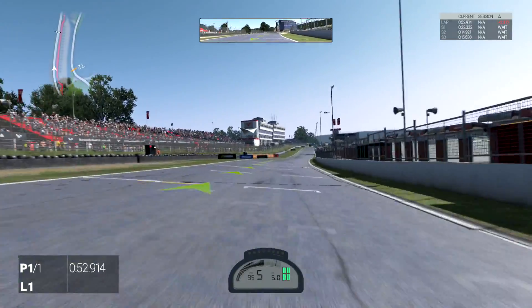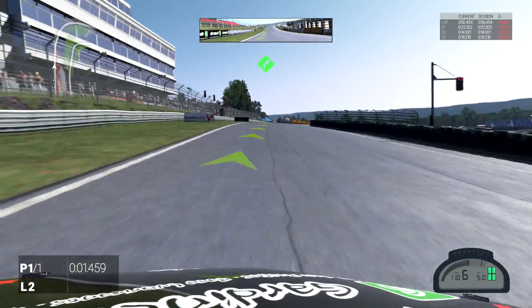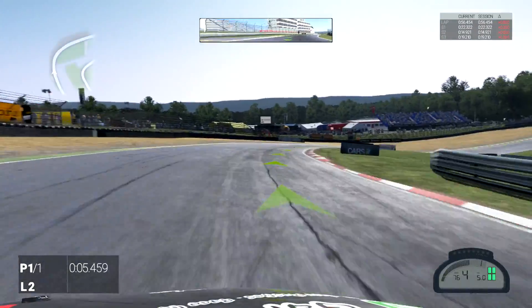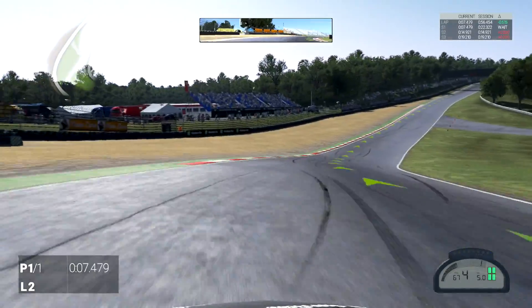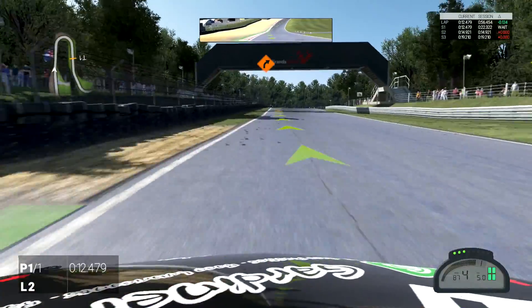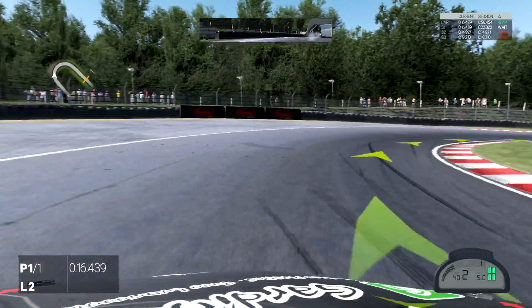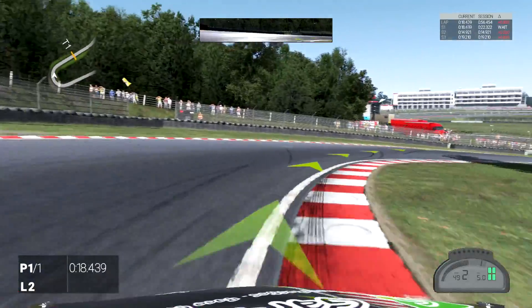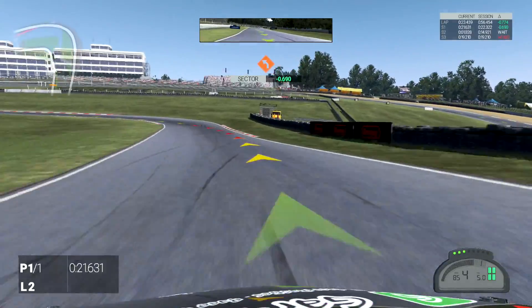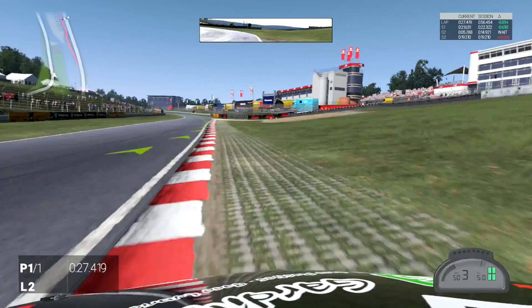Next one is sort of a hood-type cam — I'll call it a scoop cam. It's right on the hood. It kind of moves around depending on where you're at, like going downhill. We're on Brands Hatch by the way. So that's that one.